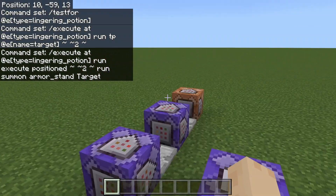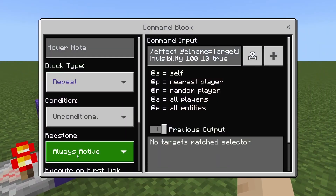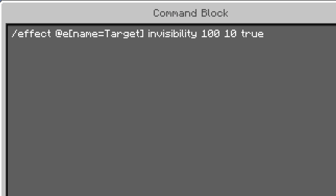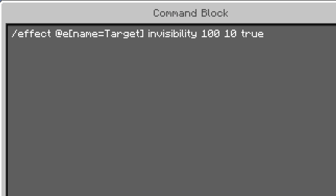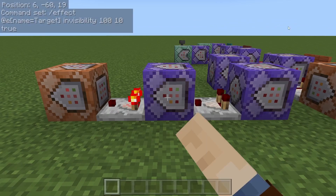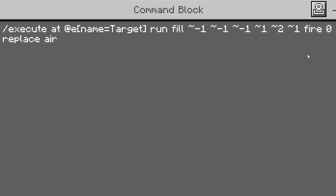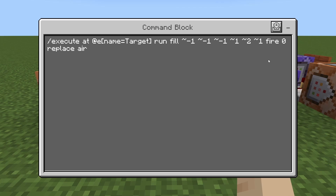Then we go over to these command blocks which work with that armor stand. The first one is repeating, always active: slash effect @e name=target invisibility 1 10 true — so that armor stand is going to be invisible as soon as it spawns. Then a comparator leads into another repeating command block that needs redstone: slash execute @e name=target run fill ~ ~-1 ~ ~-1 ~ ~-1 ~ ~1 ~ ~2 ~ ~1 fire 0 replace air. This is going to summon fire everywhere there's air around where the splash potion hits — entities and the ground are all going to catch on fire.